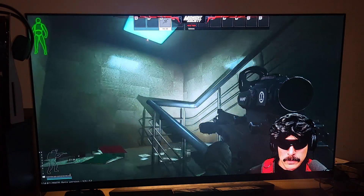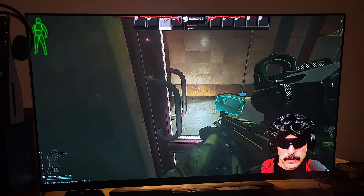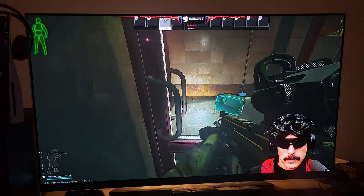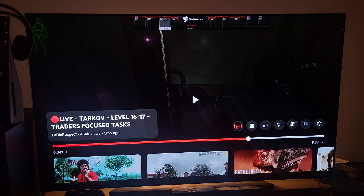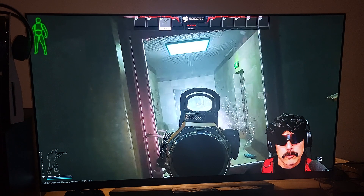This is Doc going up the stairs. When he opens this glass door in the hallway, he's going to move to the left, and when he moves to the left, there's going to be a guy standing there. He's going to fire the first few shots to the left, and those first few shots are going to hit this individual in the shoulder and splatter blood. You will also see the bullet holes on that wall, on the left side. Right here — you see Doc made his first few shots.